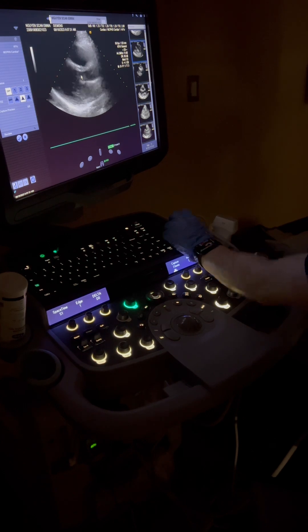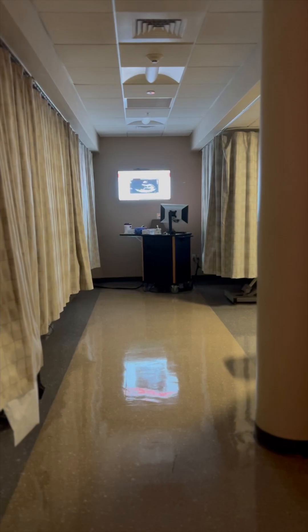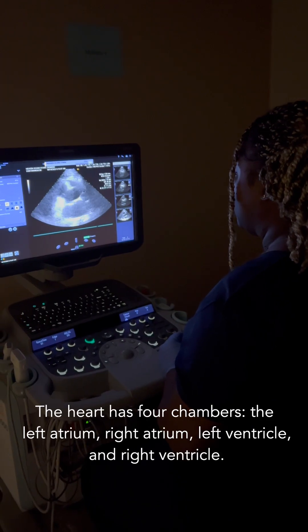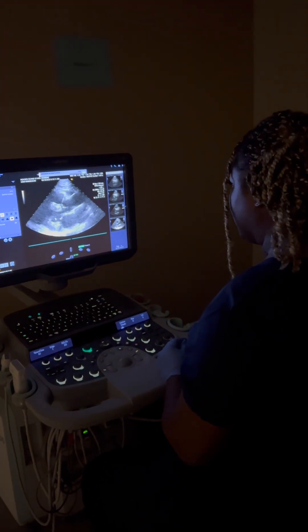Overall gain — this one right here — and then the TGCs. Beautiful. What chamber is this actually? The right ventricle. All right, so where does our notch go? It should be towards the right shoulder, right?